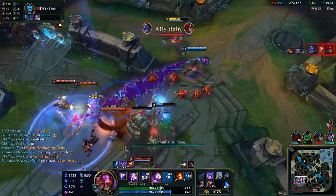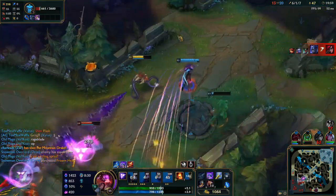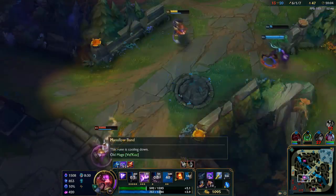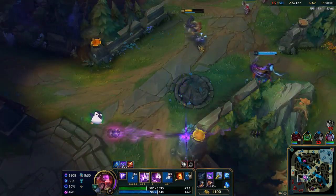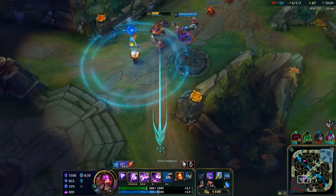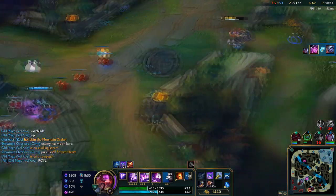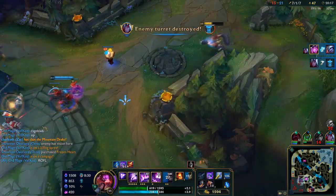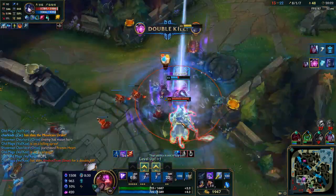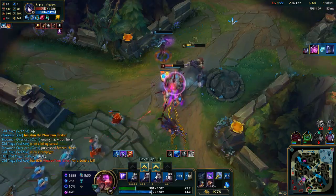On to Vel'Koz's E, Tectonic Disruption: Vel'Koz causes an area to explode, knocking up enemies and knocking close enemies slightly away. This is a great CC ability because it is a knock-up, so you don't have to worry about it getting QSS'd. It is very powerful in choke points where you can hit several targets, and it gives you a stack of your passive when you land it.